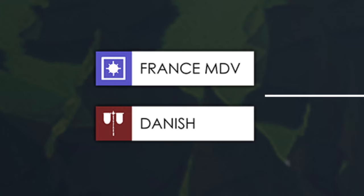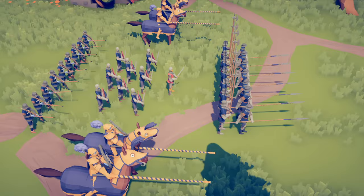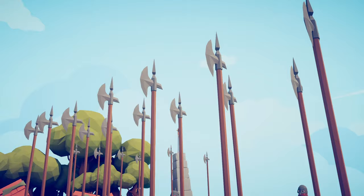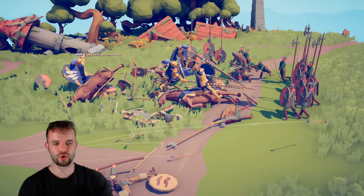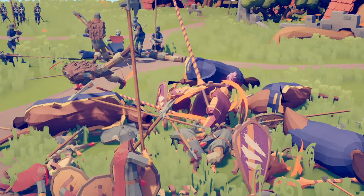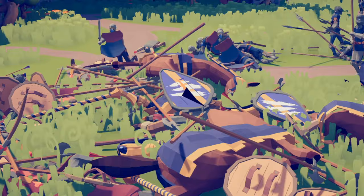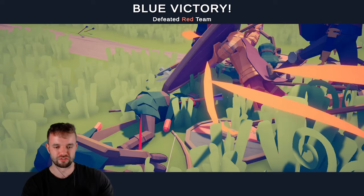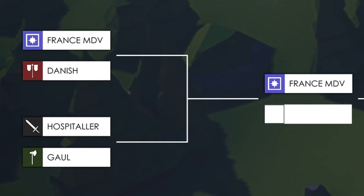In battle 13 we have got medieval France with their cavalry, swordsmen and spear formation versus the Danish Vikings with their spearmen, halberds and big old axes. The French cavalry can do quite a lot — the horses are dead but the knights have single-handedly destroyed the entire formation. Literally all that's left is archers, so the Danish have been absolutely slaughtered. That was yet another very quick battle and a French victory, meaning they move on to the next round.